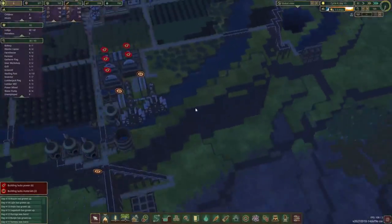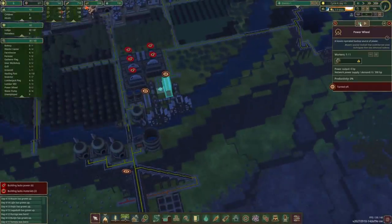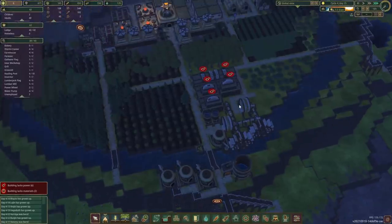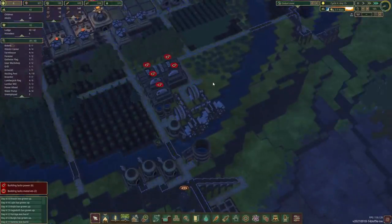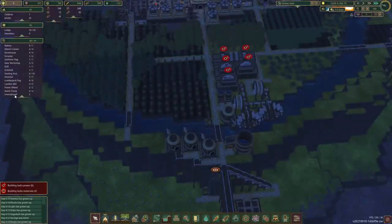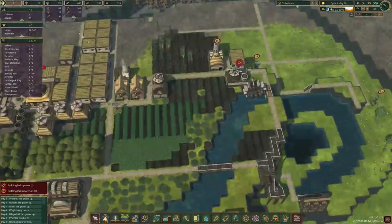That's looking good now. Oh no, power! Let's open up the manual beaver wheels over here to keep things going. We've got 12 blanks here as well — that's good. We still have three unemployed people — where should we put them?